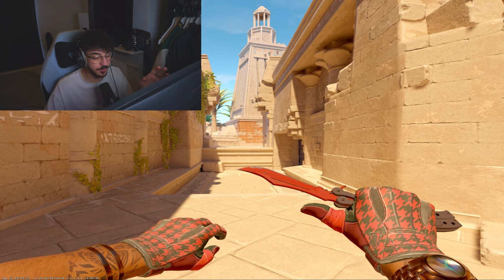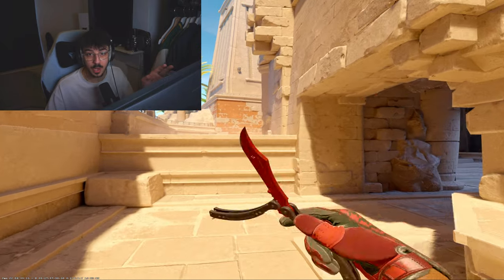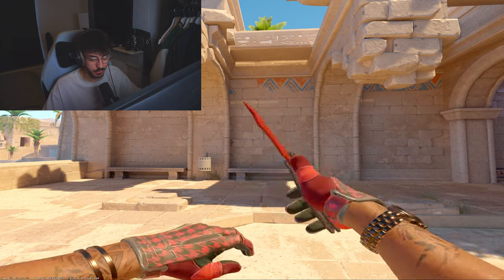For the expensive combo: the Butterfly Knife Crimson Web Minimal Wear at around £1,000, paired with the Scarlet Shamagh Minimal Wear for £380 — bringing this combo to approximately £1,380. The reason for Minimal Wear Scarlet gloves is that Factory New they're around £1,500, making the combo £2,500 — not going that expensive. Similarly, the Slingshot gloves in Minimal Wear are around £2,000, so these Scarlet ones at £380 are the better choice for most people's budgets.